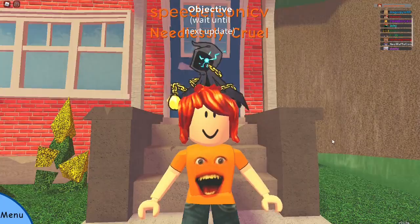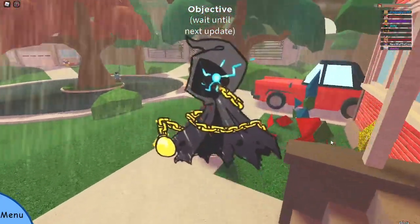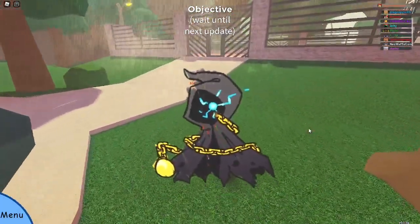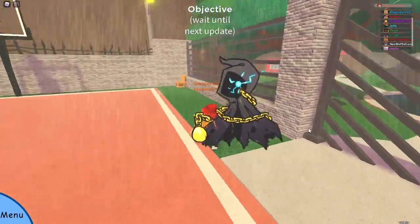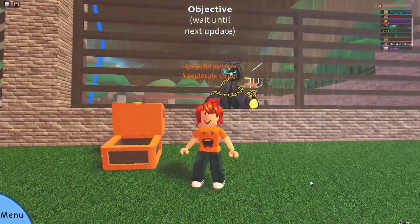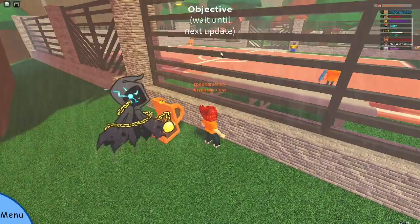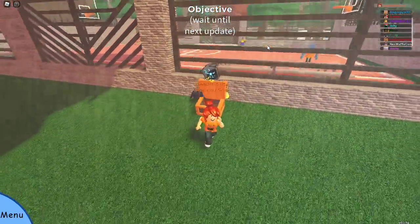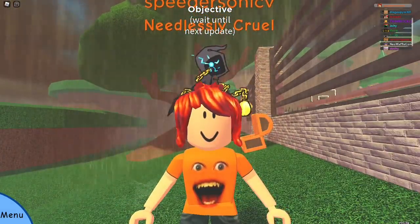The first two chests you can actually find can be found as soon as you start the game. If you go straight into the basketball court right here, you will see a chest right there and it will give you 150 gems. The next one is right behind the basketball court — leave through this door, come all the way around, and you should see this chest right here. This one contains $2,500, so that's a really good start for your adventure.